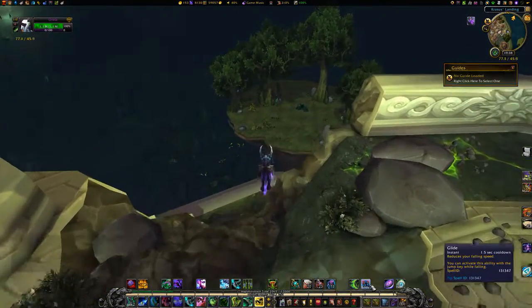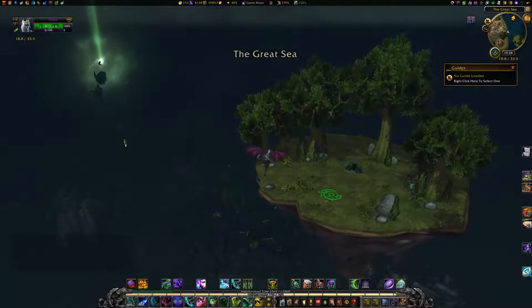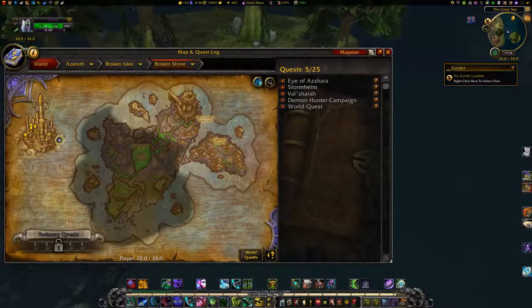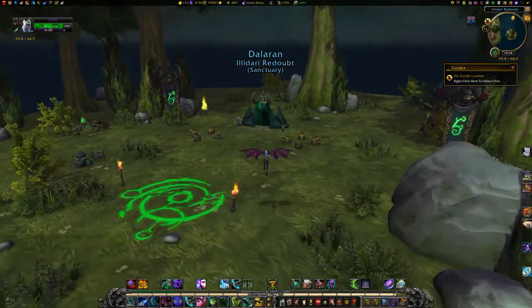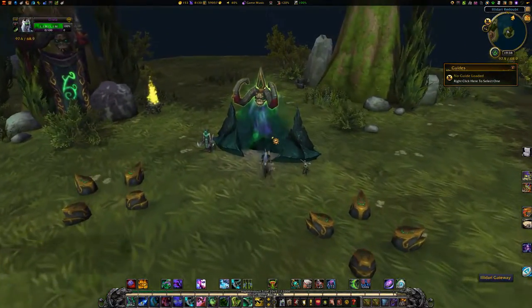Head over the edge at 75,44 and jump off, aiming for a small island. Be sure to use Glide as soon as you jump so you don't come crashing down to the waters below. Click the portal to transport yourself to Mardum.